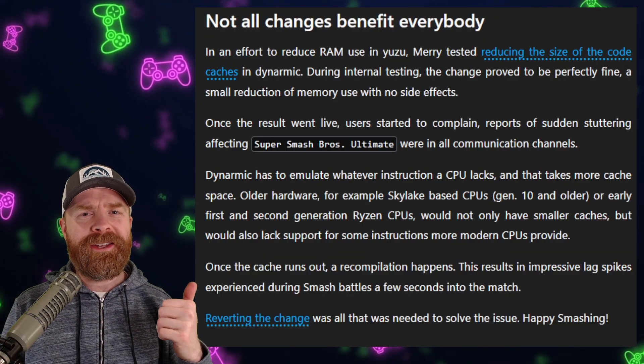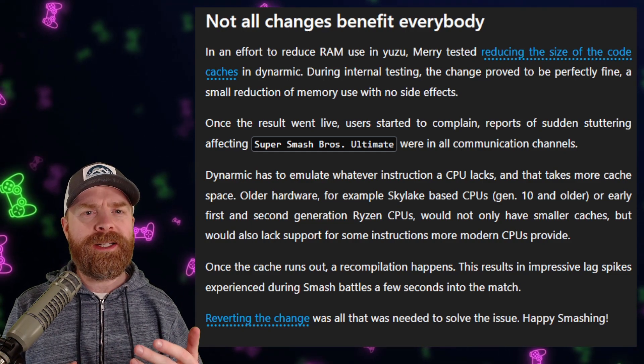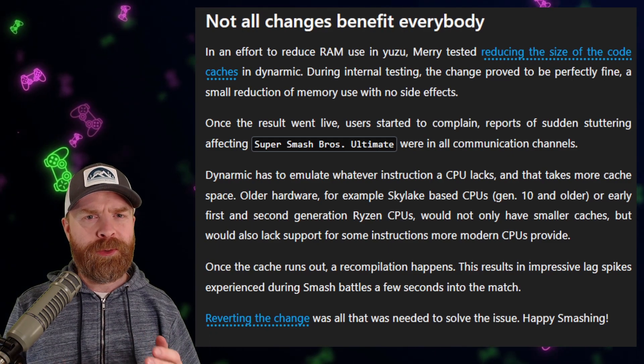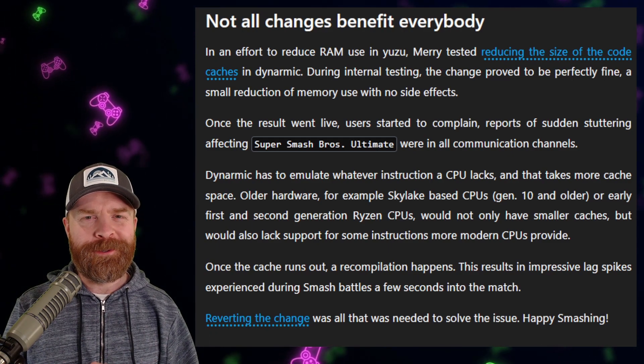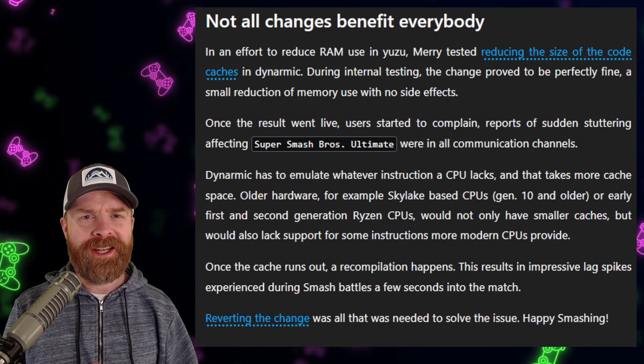The next update really shows how the Yuzu team is listening to the community. They had an update where they tried to make Yuzu use less RAM. As a result, there were some pretty big problems in Super Smash Bros. Ultimate. So the Yuzu team just decided to revert the change and make things A-OK.